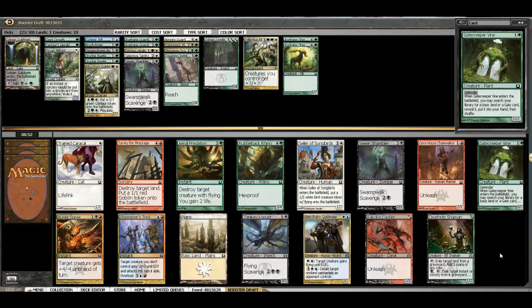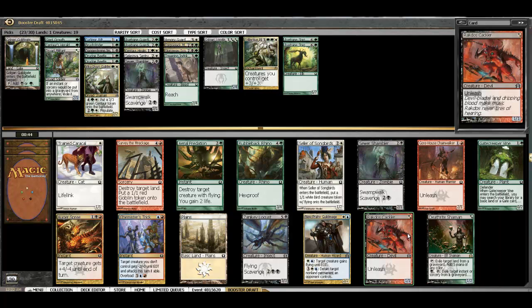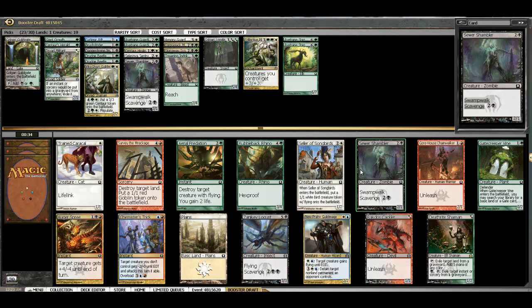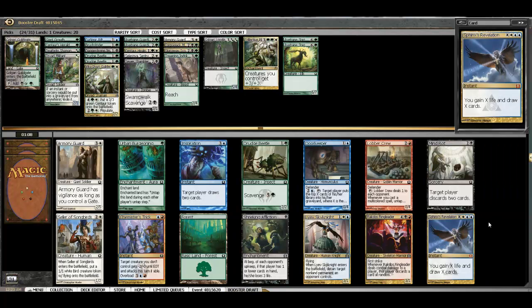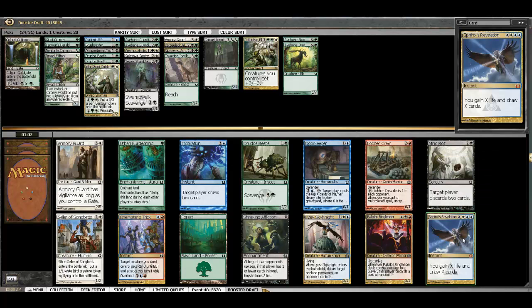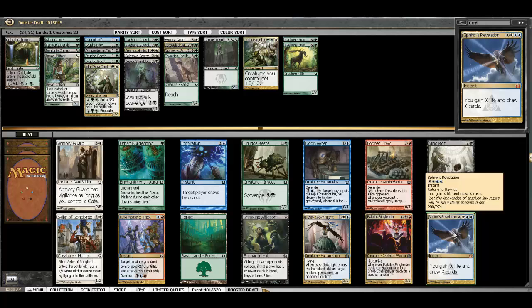In pack 3, Deathrite Shaman is a little bomby but it's definitely a really good ability creature. Cackler is good and we are playing black — that'd be nice for some early aggro. Other playable cards for us would be the Locust, the Rhino, another Shambler, possibly a Gatecreeper Vine, but we'll just take the Shaman. Now we get passed Sphinx's Revelation, which is just crazy money, so we'll be taking that. Notable picks: we could pick up Sky Knight if we were definitely playing blue, and the Drudge Beetle and Armory Guard might wheel. We'll be taking the Sphinx's Revelation for sure.